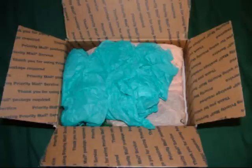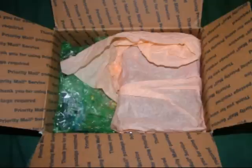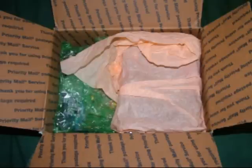When I opened it up, all I saw was some blue tissue paper. Underneath the blue tissue paper was some more tissue paper, but this time it was pink and it looked like it had something in it. So let's go ahead and check it out. Inside the pink tissue paper was a complete, in-the-box copy of Wizardry 5 for the Super NES.